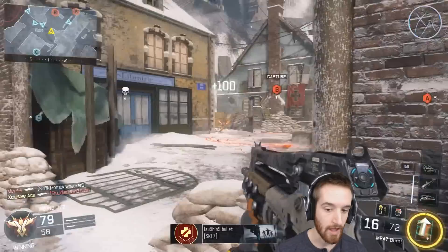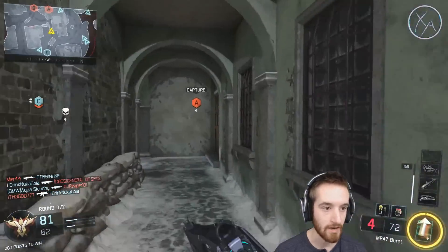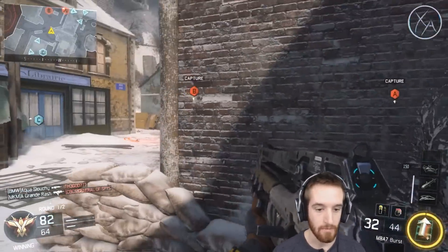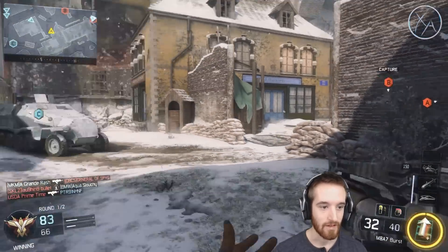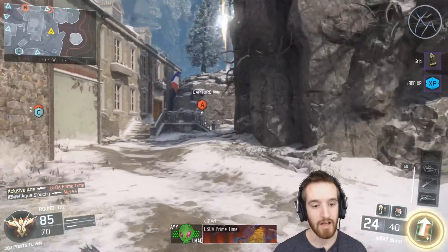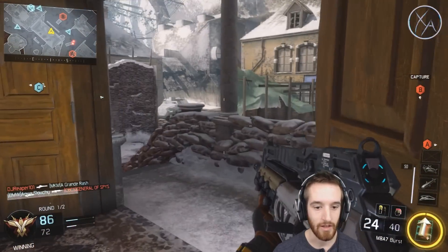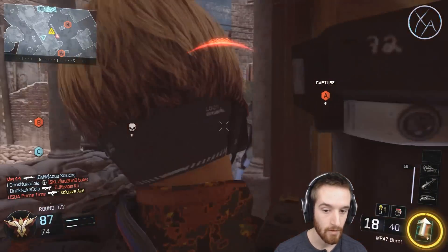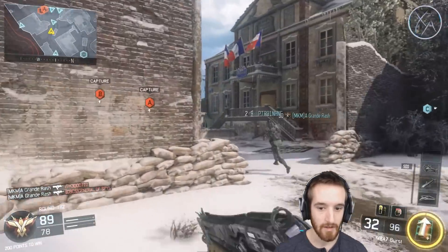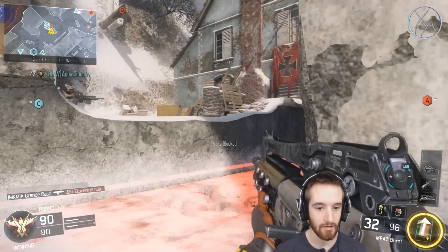That guy in a power position was very important to take out. Normally I wouldn't be too concerned about defending C, but in this situation I want to get C defended so we can push for B. There's a guy in the room but my teammate just got him. Right now I don't like pushing mid — they have a guy up in that window with a line of sight on me, and there's also a guy controlling that room with a clear line of sight. Potentially two angles to be shot from, so I decided to go for the flank instead.